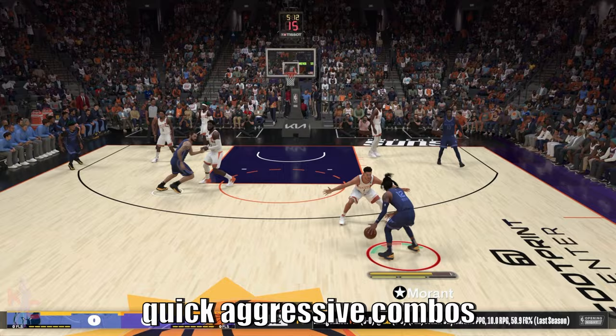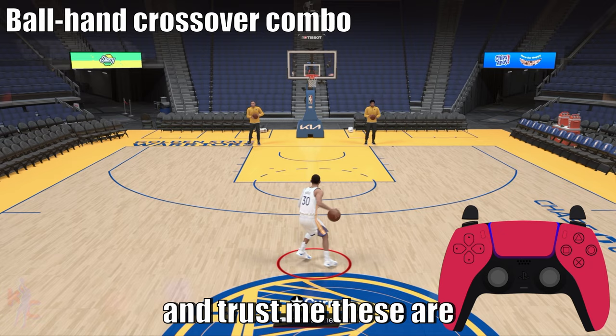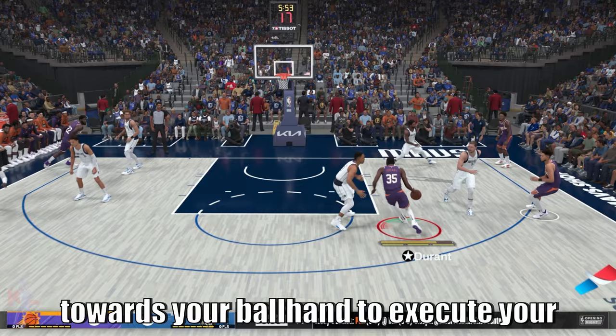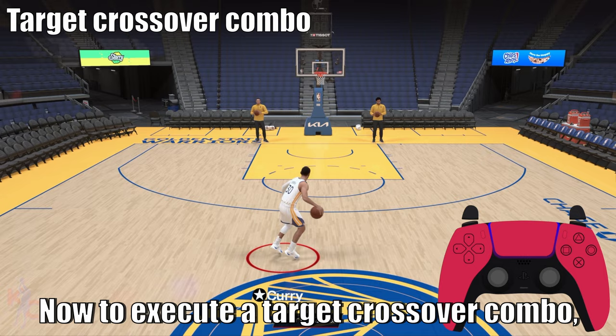These are quick, aggressive combos for some of the best players in NBA 2K — launch out of them and you'll get a nasty crossover. This is a great way to set your defender up and keep them off balance. Look at your different players, see which crossover combos you prefer. Next, tap the right stick to the right and then to the left, or left then right towards your ball hand, to execute ball hand crossover combos, which work similarly to the non-ball hand versions. Launch at the right time and you'll get powerful crossover launches.